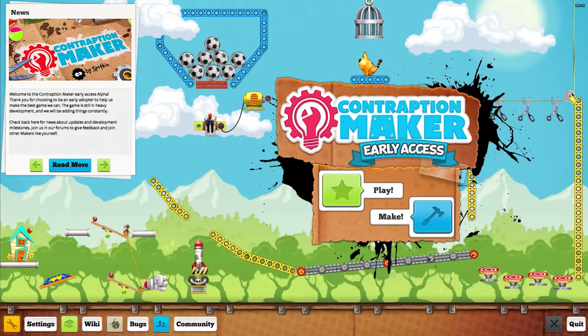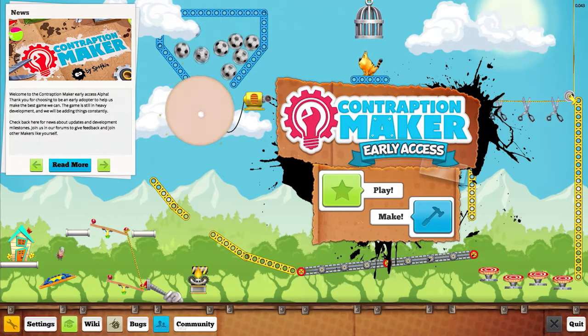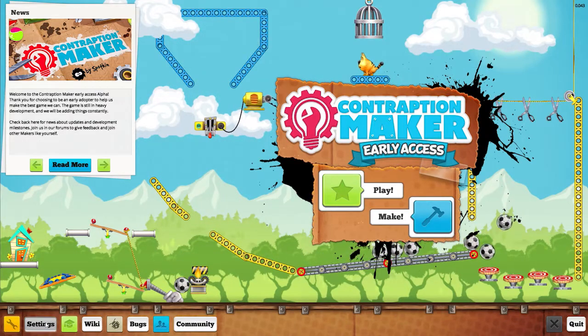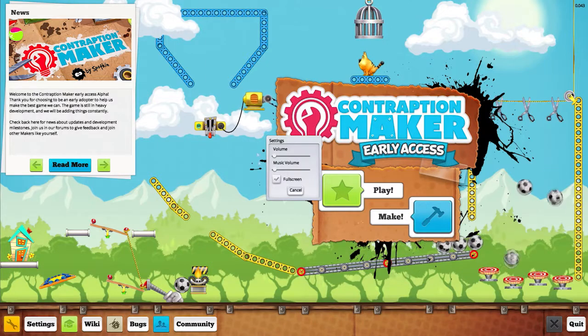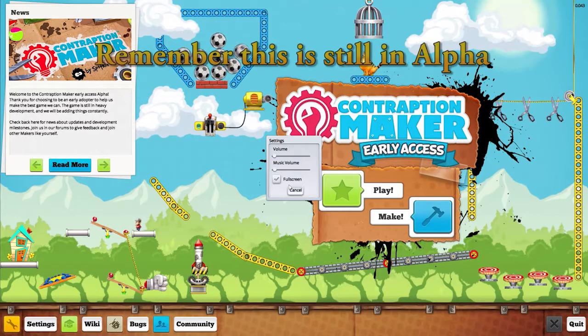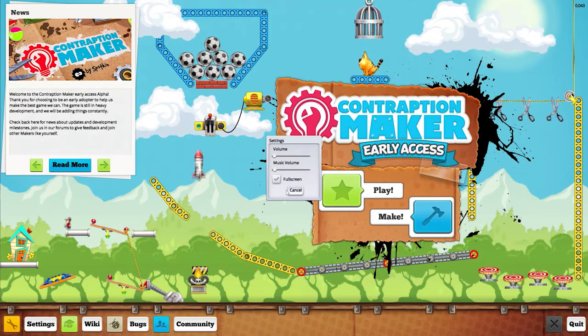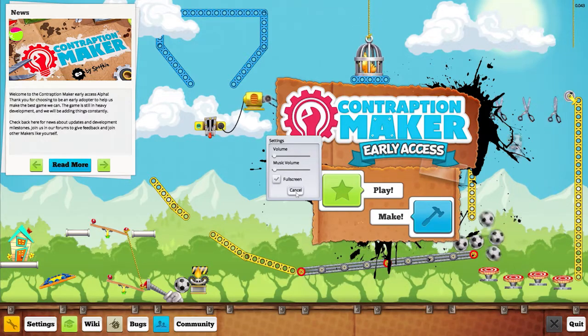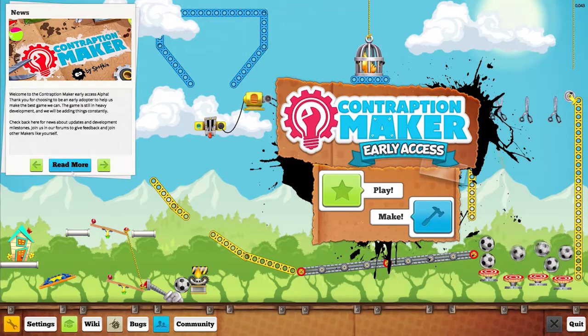There are still a lot of things that are not functioning, like the community buttons, bug buttons, and wiki buttons. Settings is working — very simple: you've got volume and full screen. A resolution selection while in full screen would be nice, but when you're not in full screen you can scale the window like any other window.